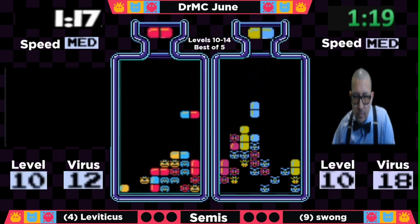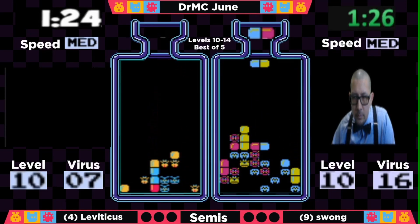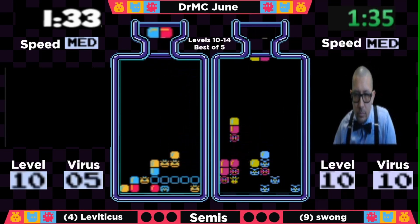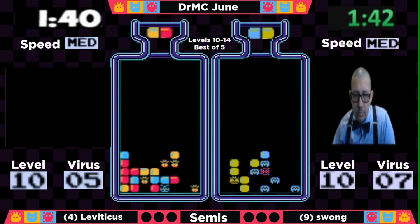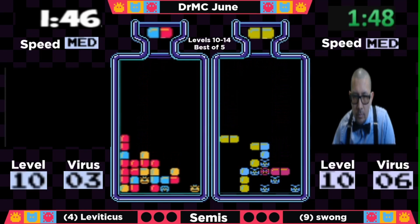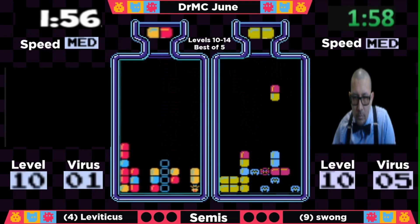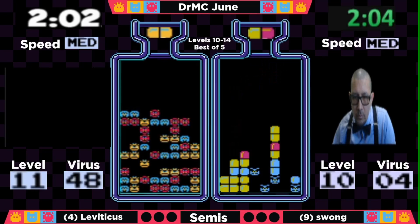It's a very blue top-heavy board for Swong right now, but he's starting to clear it. Reds are going to be friendly, now yellows are what he wants to avoid. Leviticus is going to try to clear that yellow in column 3 and set up a horizontal clear for the blue viruses. He takes care of that on the right side — a weird situation with three viruses where you have to take two of them together. I thought Leviticus was going to be out of here much faster, but RNG is biting back and giving Swong a chance to end first.